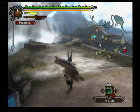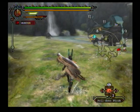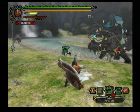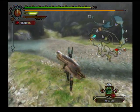Hey guys, this is Bastion from Capcom Unity. This is my Kuropeko walkthrough video. I'm not going to do a step-by-step guide on what exactly to do to kill it — I'm just going to show you how I kill it, the way I handle it. I'm going to show you a few tips here or there for beginners, because I'm sure there's a lot of you and hopefully this will help some of you guys out.